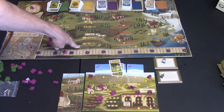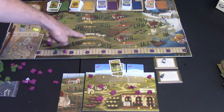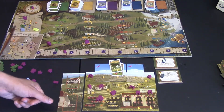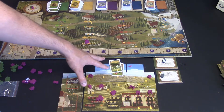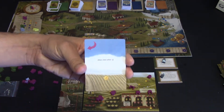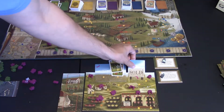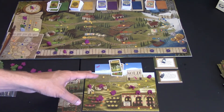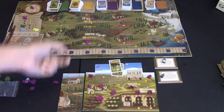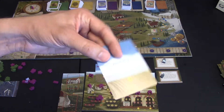Fields are all worth a price — five, six, and seven coins. If I needed money fast, I could flip a field over and sell it to the bank, getting those coins immediately but losing the ability to plant there. Later I can come back to the same spot and buy back my land for the same price. It's a way to get quick money and kickstart your game.